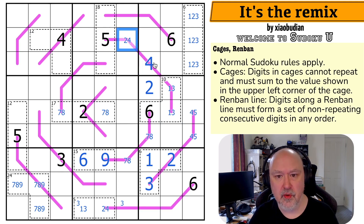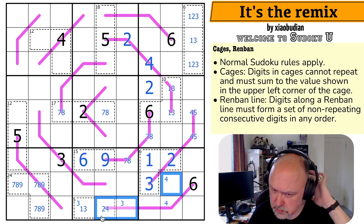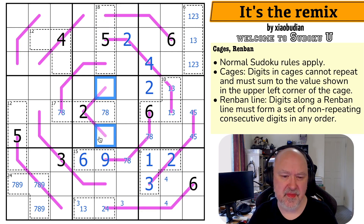The 2 is making that the 4 and that the 2. Which means this isn't a 2. But 4 is now in one of those two. What about this line? This is either 1,2,3 or 2,3,4. So these are only from 1,3,4.